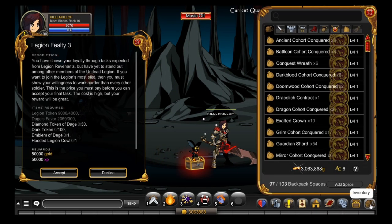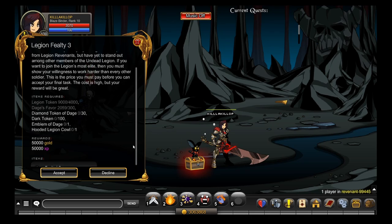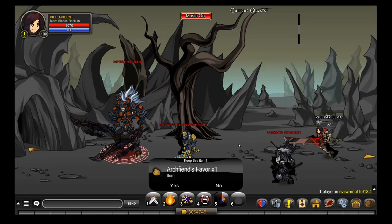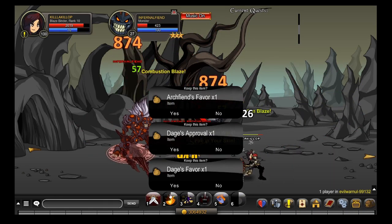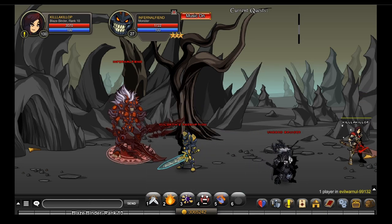Then we have Legion Feilty 3. Legion Feilty 3 doesn't usually take that long compared to the other ones because these are all pretty easy to get items, except for Legion Token — you guys know how to get those so I'm not going to show you. For Dage Favor, if you don't already have it, just join Evil Ward Null. After you get here you can kill all of these guys to get the Dage Favor — I mean these two guys, not this guy. So the Dage Favor is pretty easy.